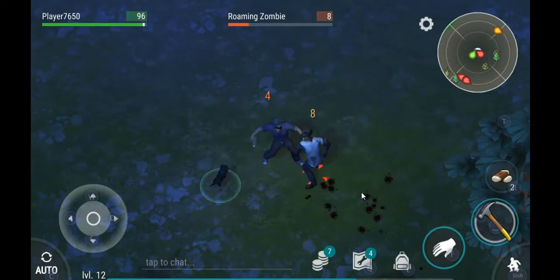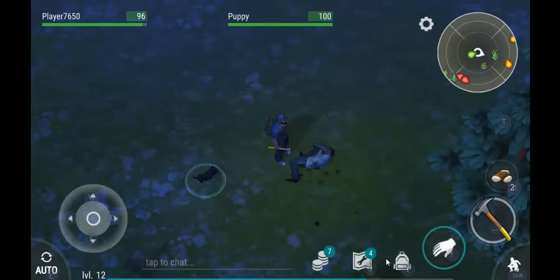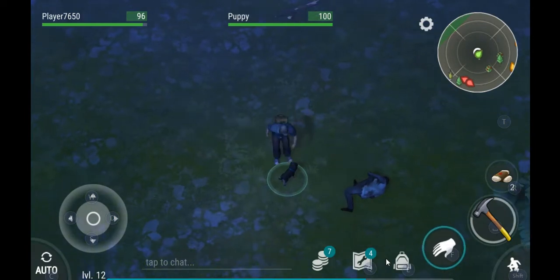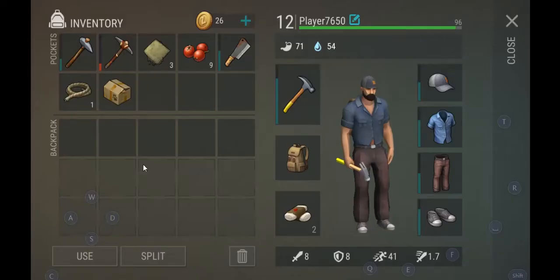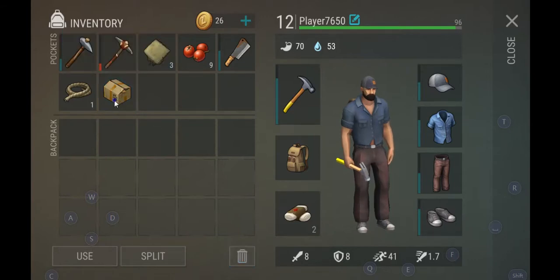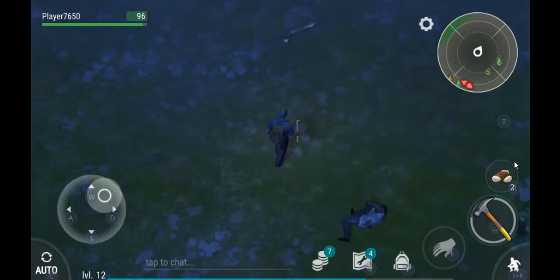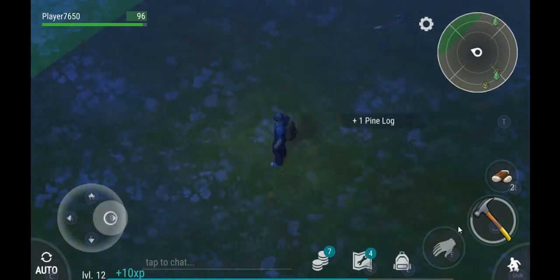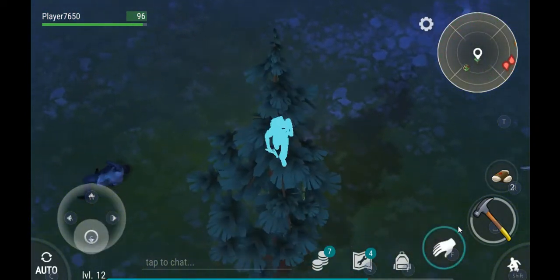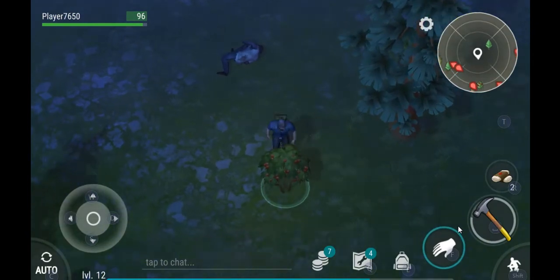Wait — a puppy! Let me cut the zombie first and get whatever loot is there, and then the puppy will be mine. So this is what happens — puppy in a box. In order to take the puppy out, you need to place and build the dog crate first. That's what you get when you find a puppy in the field. It's a very rare chance drop.